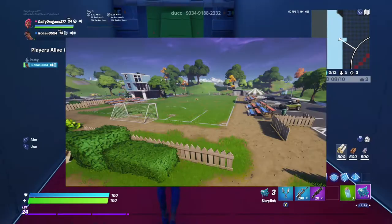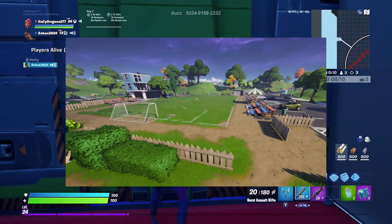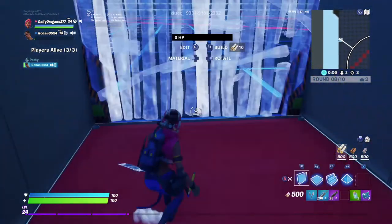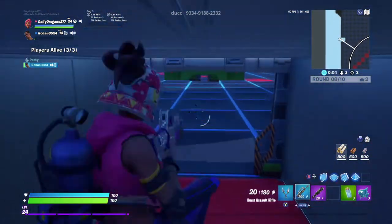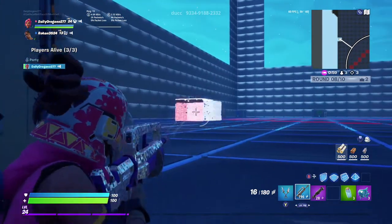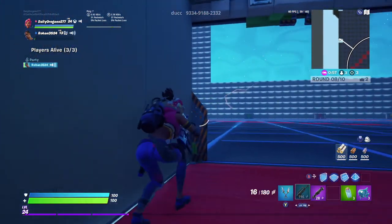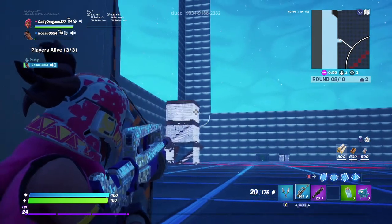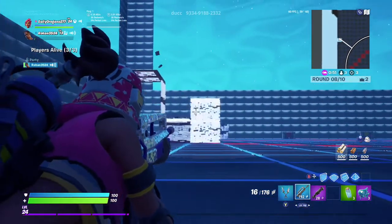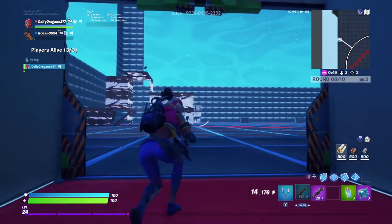The next location is going to be Pleasant Park at number three. Pleasant Park has been improved a lot since last season. When they added all the crash pads and the water, it made it a lot better. I like the soccer stadium a lot better than how it used to be with the henchmen, because I like dropping there back in the older seasons.